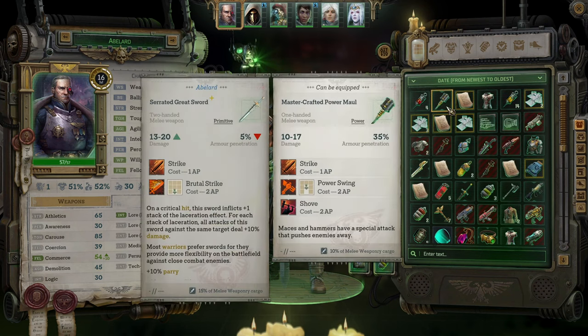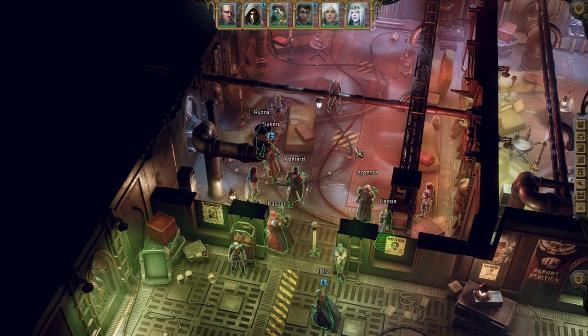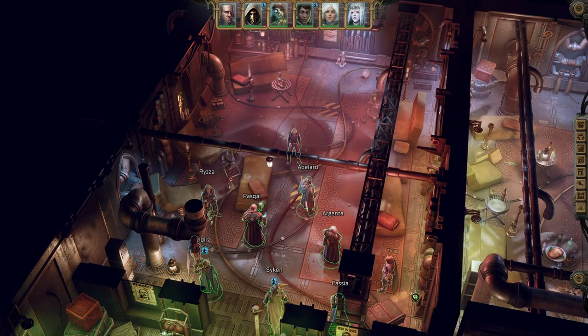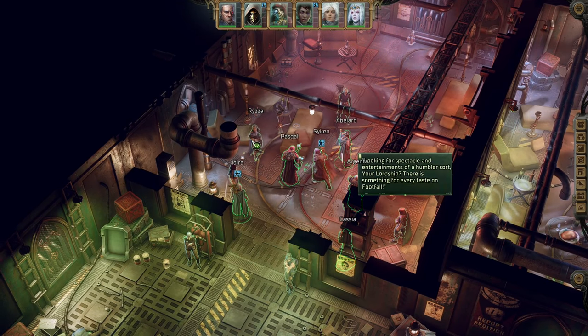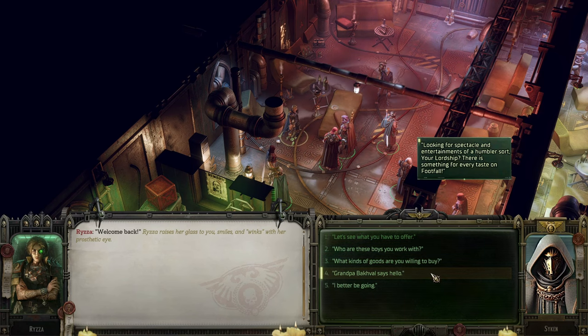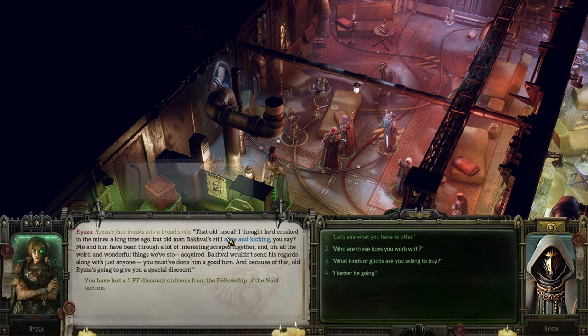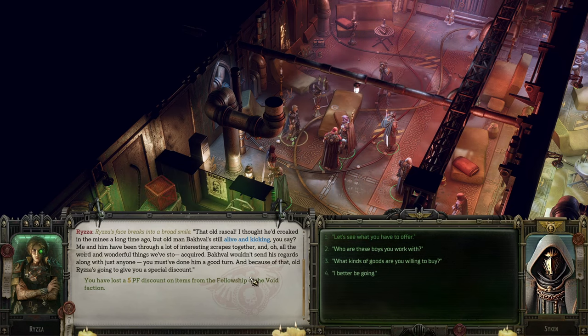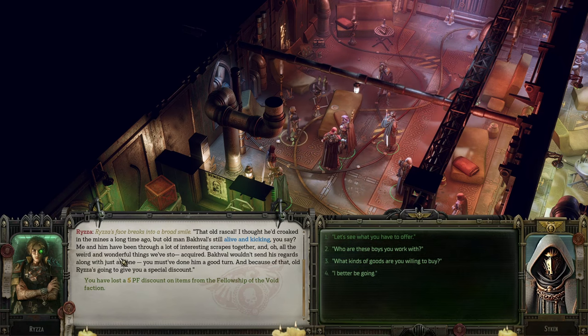It's mostly all about melee weapons. Wait — we had a couple of messages for RZA. Here — Grandpa Backwell says hello. That old rascal — I thought he'd croaked up in the mines a long time ago, but the old man is still alive and kicking you say.